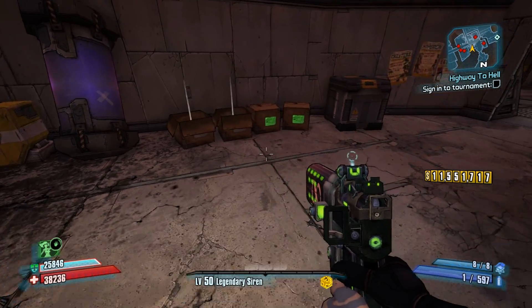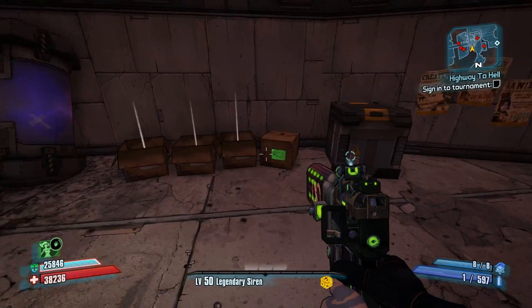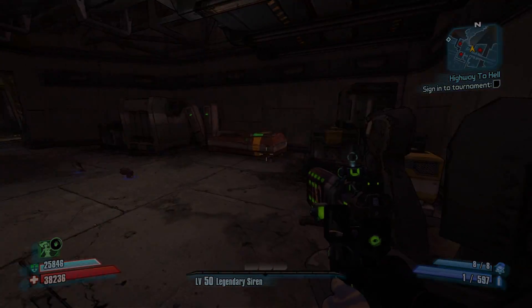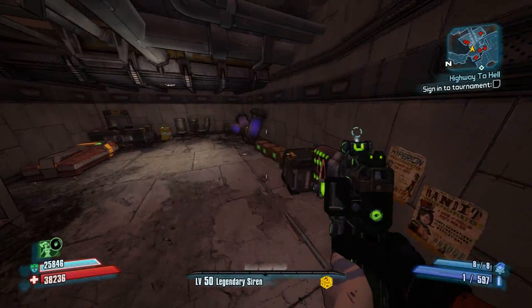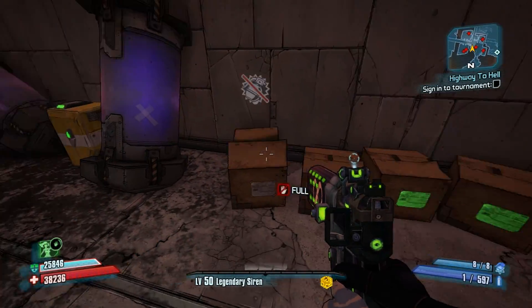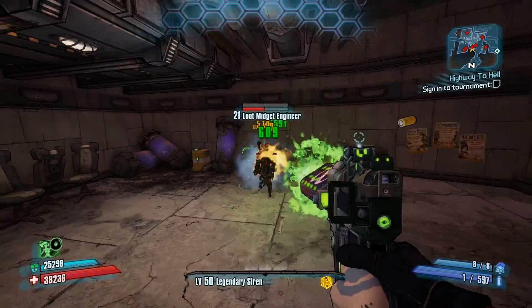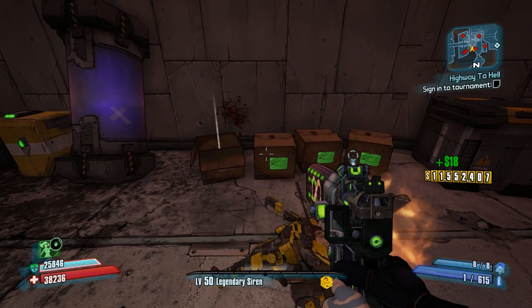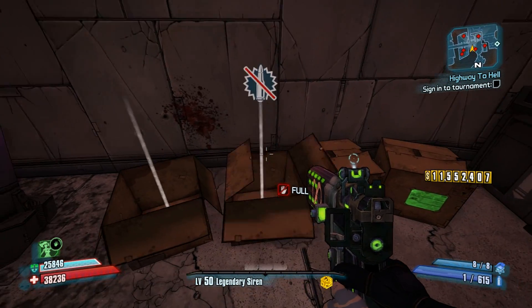Lo and behold, I was getting these little loot midgets for days. You're going to see five examples right here, and this was all taken within about 40 minutes. Five in 40 minutes isn't astonishing, but it's a lot better than just playing the game and randomly coming across loot midgets. So if you want to farm for these and maybe try to confirm that the Bouncing Bonnie does drop, this is definitely the best place.